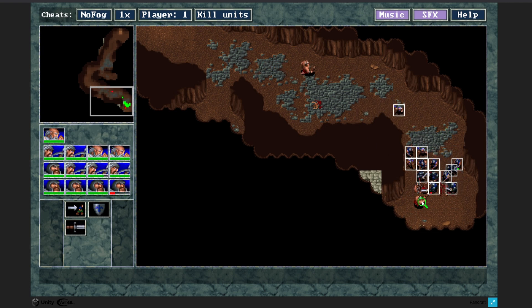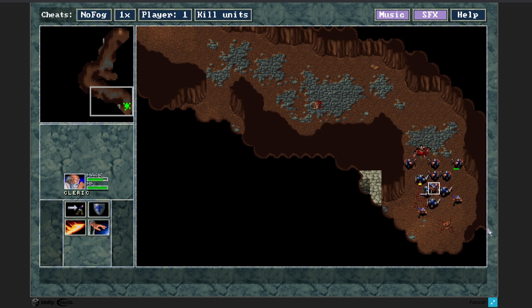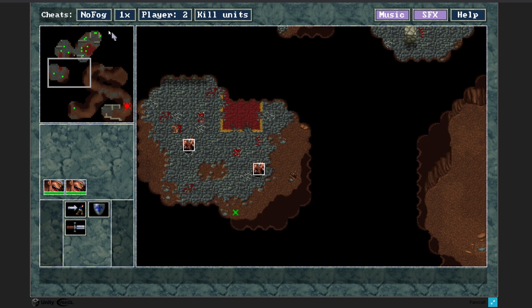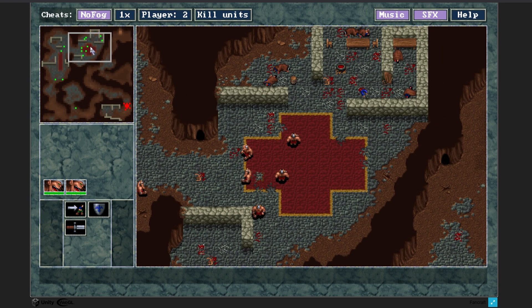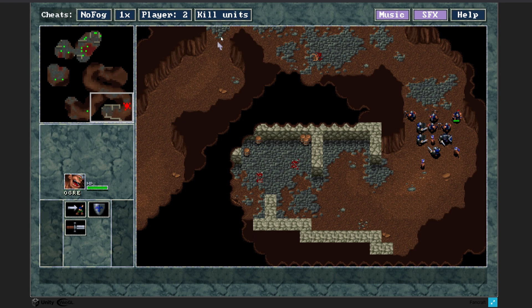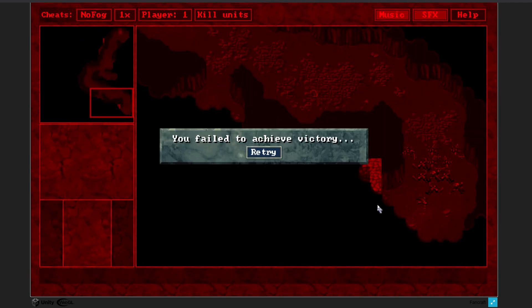Run, Cleric! Interesting. This is cool - look, we got vision on the enemy there. No fog - pretty obvious. Somehow reset the music there. 1x, 2x - I'm guessing that's the game speed. Go down to half. Kill units - oh, rest in peace. No way to bring them back. Oh, I just destroyed my own units. Anyways.